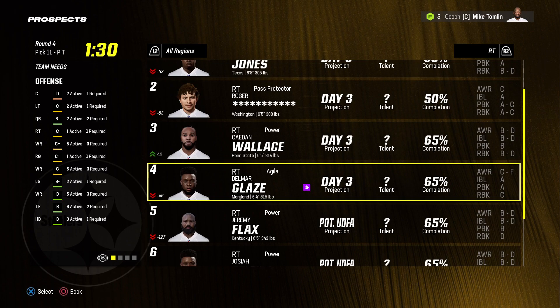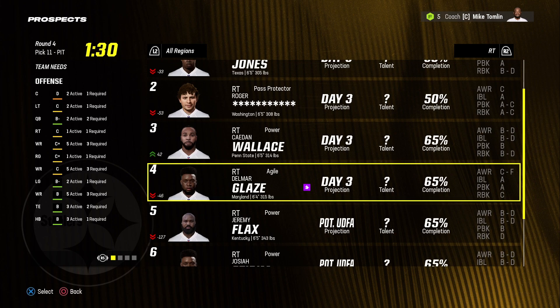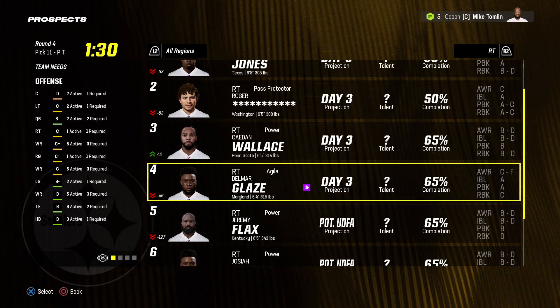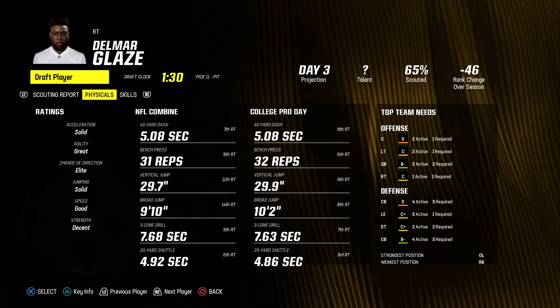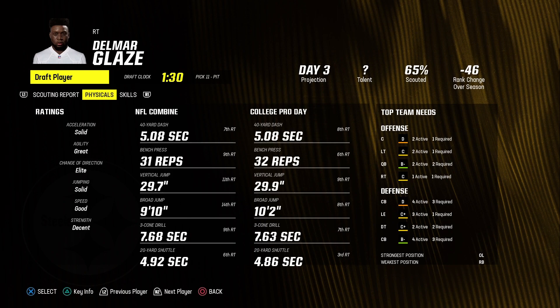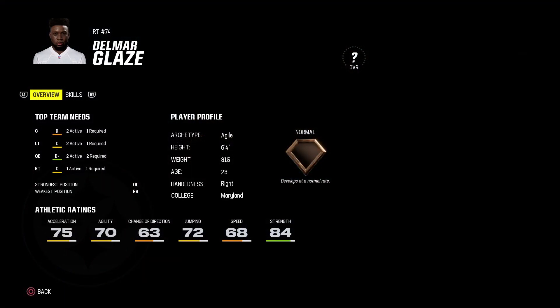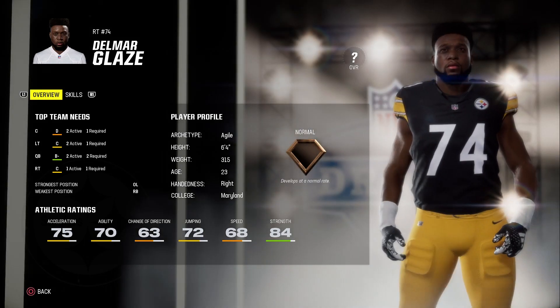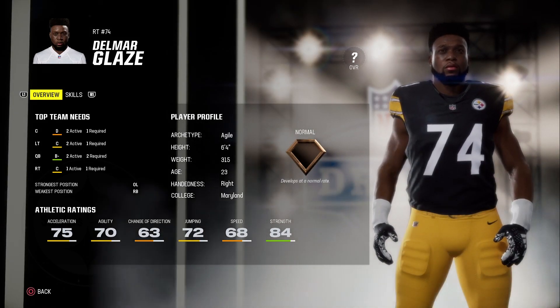We need to try to do something at left tackle, so I'm gonna take a chance on right tackle Delmar Glaze from Maryland. He's 6'4", 315 pounds, an agile scheme fit, and 23 years old. He has solid acceleration, great agility, good change of direction, good speed, and decent strength. He's got normal depth with 84 strength — if his overall is 71 or higher he'll be starting for us; if not, he'll be a backup.